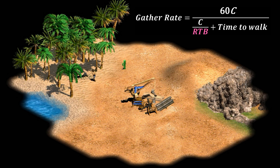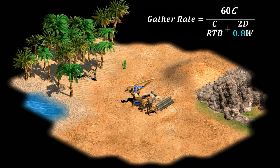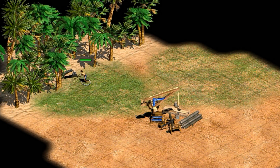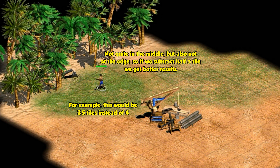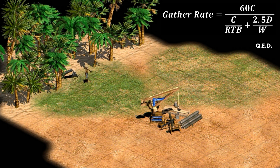So that covers the time spent standing at the tree getting up to carry capacity. Now we account for the time spent walking to the camp and back — it's just the distance divided by their walking rate, multiplied by two for both directions. We can express the walking rate as a tech modifier on top of their baseline 0.8 tiles per second. For example, if wheelbarrow increases walking rate by 10% we replace W with 1.1, giving 0.88 tiles per second. We also subtract a half tile because villagers work from the middle of a tile and drop off at the edge. Put it all together and that's the collection rate formula — QED.